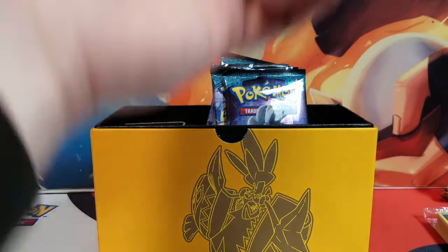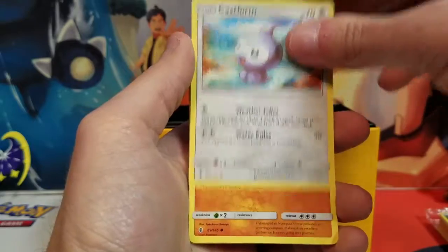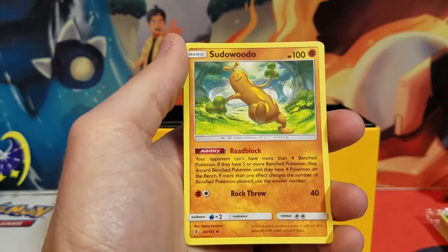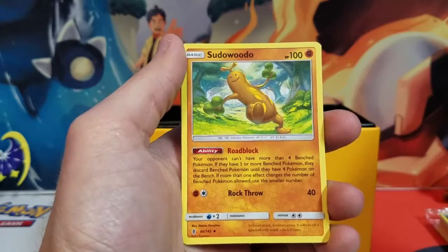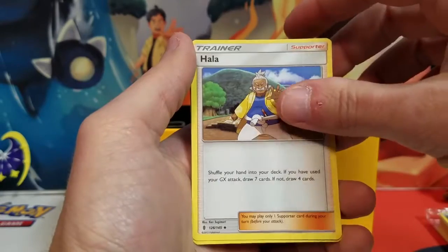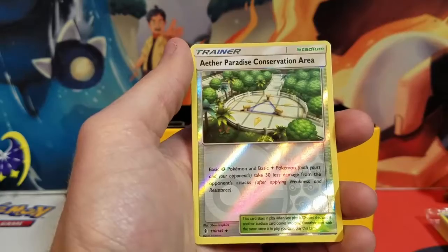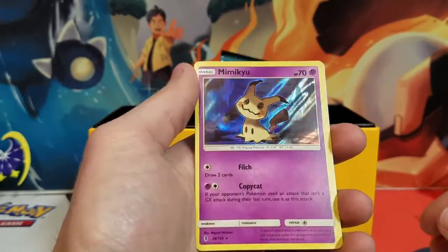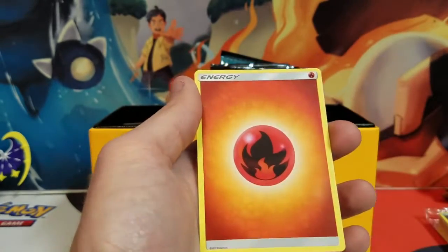Let's see if I got this right. We've got Tailllow, another Phantump, Castform, Bellossom, Bellibird, Sudowoodo — sweet, it's a basic too, it doesn't have to evolve from a little bonsai. Oh, this is cool — another holo, Aether Paradise Conservation Area. Reverse Holo Aether Paradise Conservation Area — ooh, holographic mini-cube, that's pretty. And a Fire Energy.